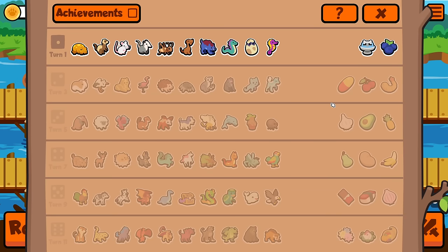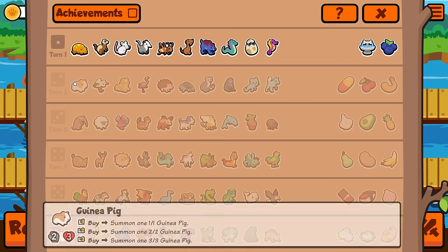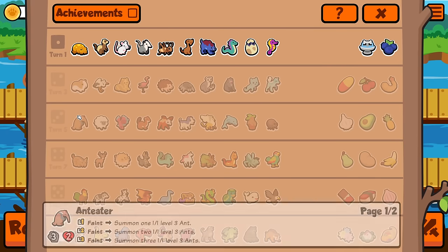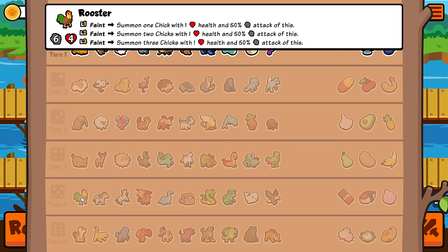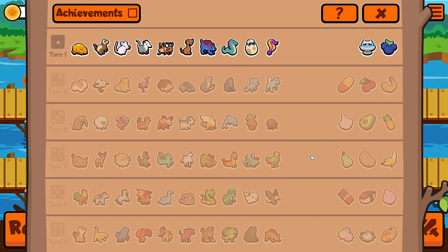Alright, everybody, welcome! We are doing level 3s only, which means when you end your turn, every pet on your team must be exactly level 3. The easiest ways to do this are to buy three guinea pigs and combine everything, or buy and pill anteaters, or buy and combine either sheep or roosters, pill that, and then combine the tokens.